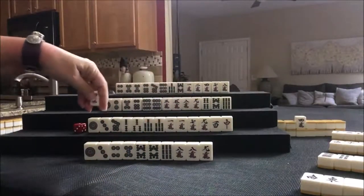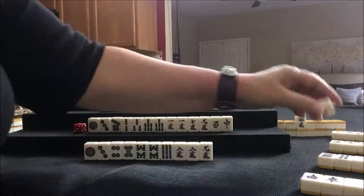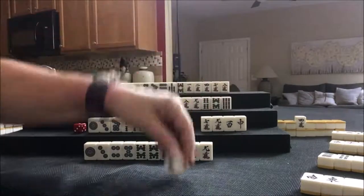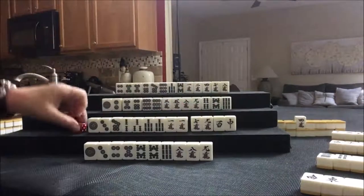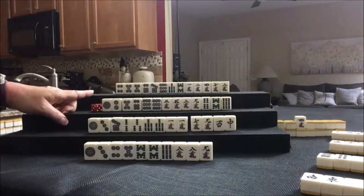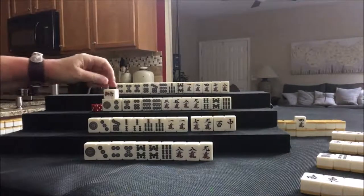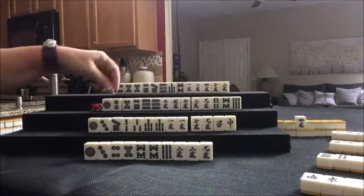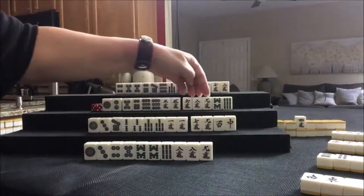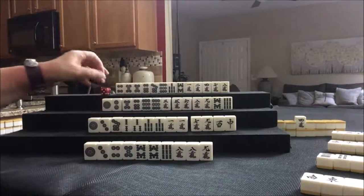4 crack — I think we're trying outside hand. This is not helpful because this is in the middle, nowhere near a 1 or a 9. We could probably keep it and throw the... outside hand honors could help. Let's throw the 4 crack. Here we could Chi with Dora, but we would have no Yaku. We need to stay concealed and play Pinfu and Riichi. 6 crack — let's discard 4 bam; it was isolated.